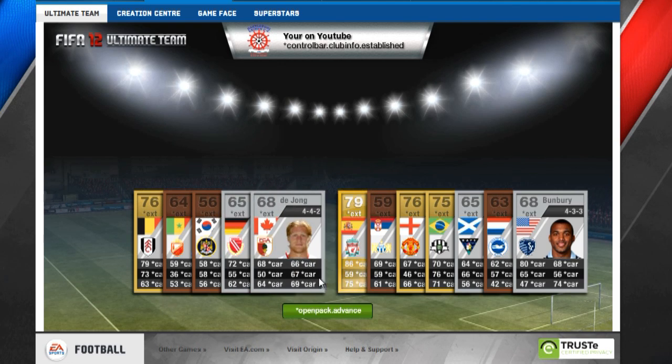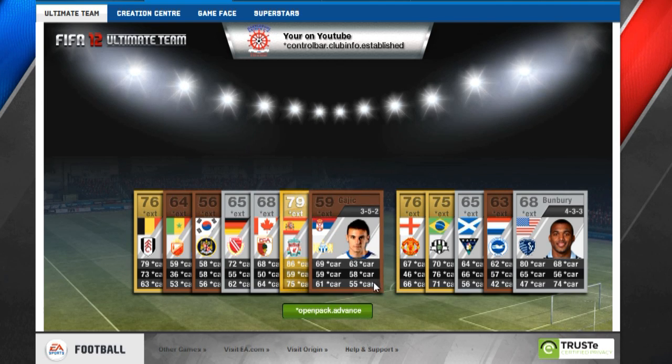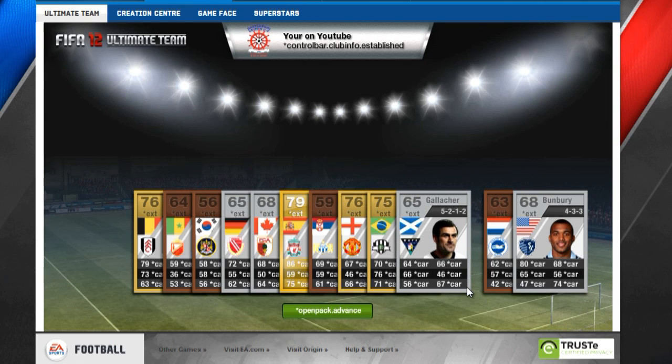And this is my second gold pack, which contains Jose Enrique from Liverpool, which I was very happy about — he has 86 pace, which is very good. And I think Jones will go for about 1k as well.